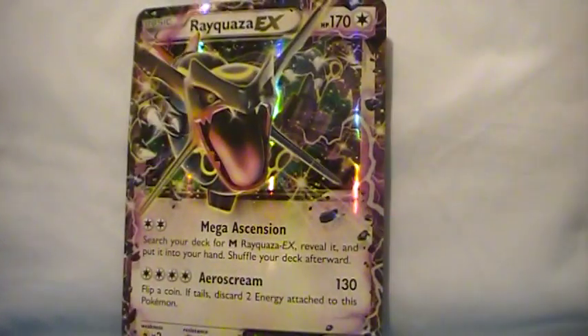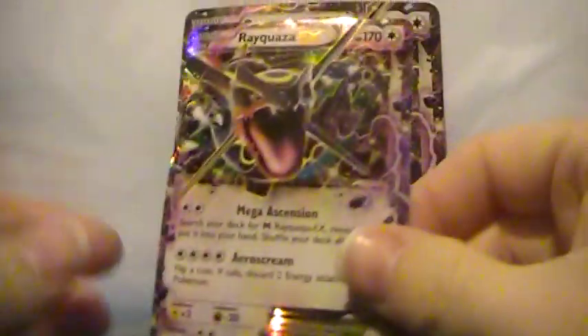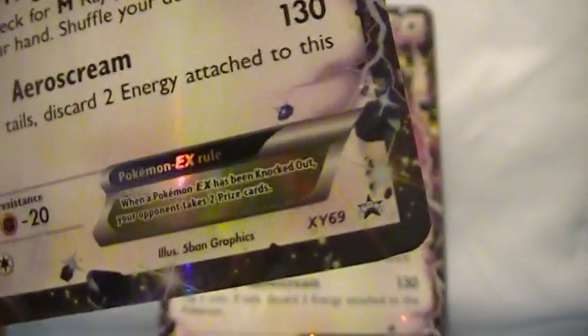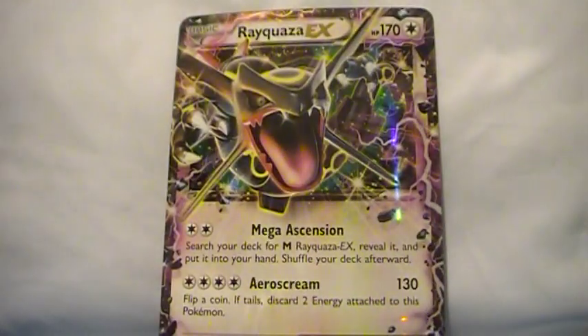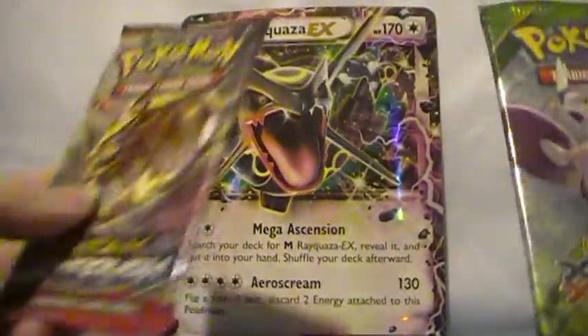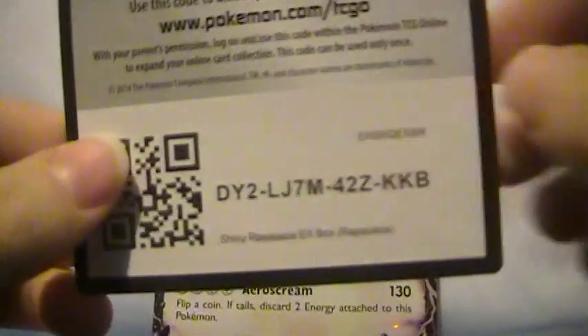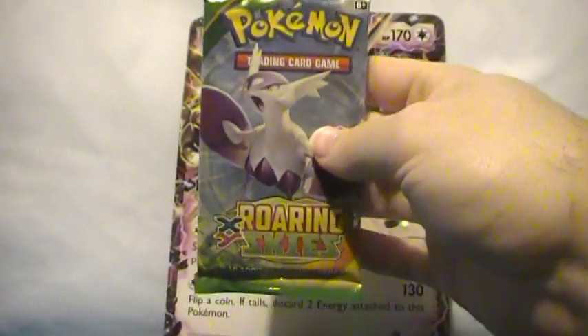Sorry about that, y'all won't either. Here's a jumbo card — I'll set that back there for decoration. And here's the regular size promo, XY 69, so I'm a little late on this because they're in the hundreds now. Still, I'll open this. The packs inside are a Breakthrough, an Ancient Origins, and a Primal Clash. Here's the code card — you're welcome. I'm gonna start with Roaring Skies to try to start off with a bang.